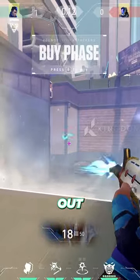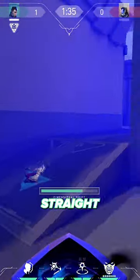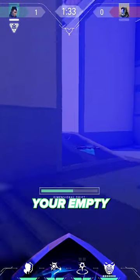What you then do is spam all of your bullets out of your rifle before the round starts and keep it empty. Use your ult right at the start of the round, head straight for the nearest enemy, and drop them your empty gun.